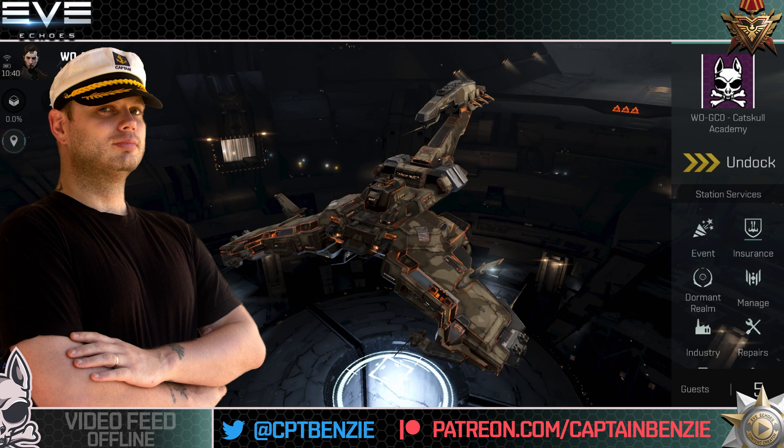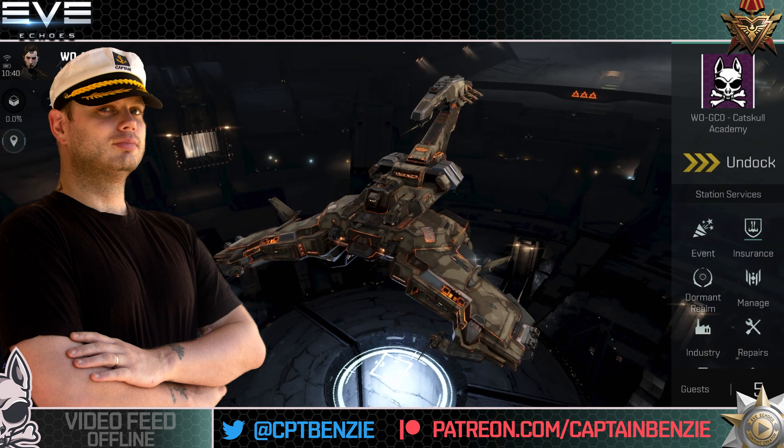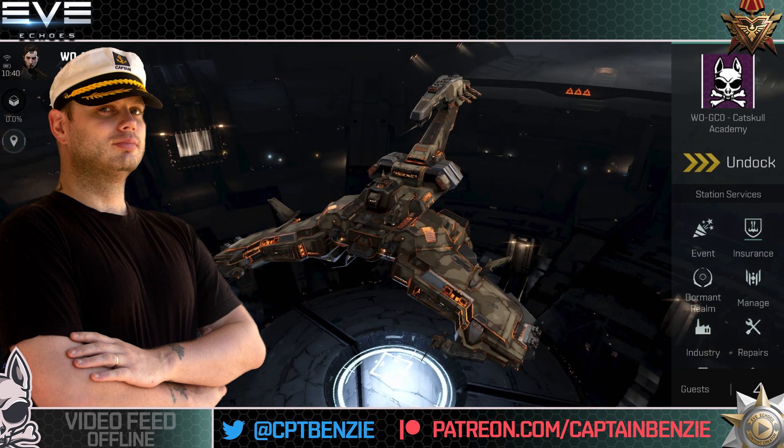So we are going back to Plan B, and like pretty much everything else in Eve Echoes, the B in Plan B stands for Battleships. We're gonna be talking about Battleships again today, but in a slightly more positive way — or at least in a much more neutral way than my usual Battleship discourse would go.